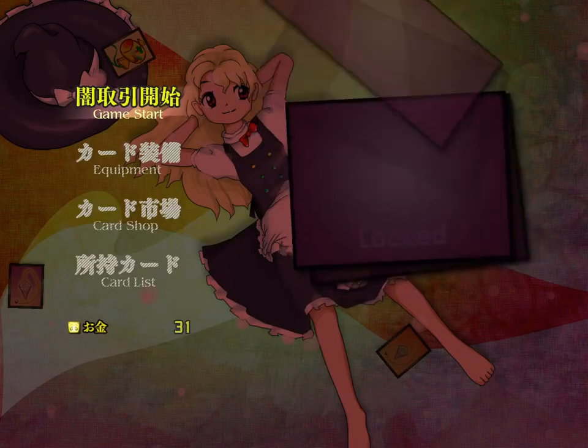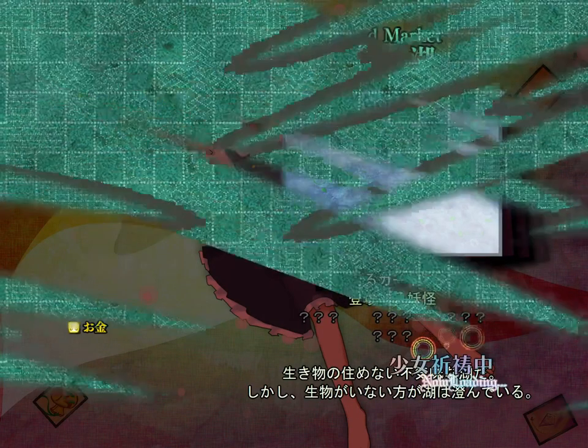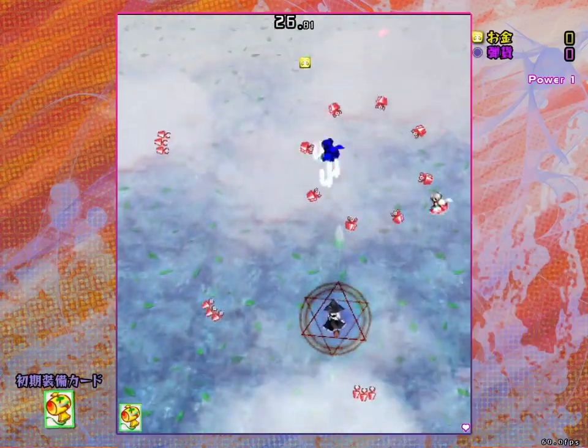In this game, your goal is to clear all the stages or marketplaces, and each stage has multiple waves, but these waves are not fixed. When you enter a stage, you won't know which waves you're going to face, or which order you're going to face them in. Combined with the card mechanic, this gives the game a lot of replayability.